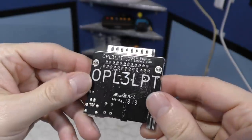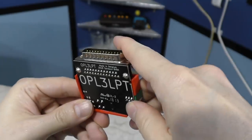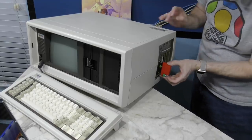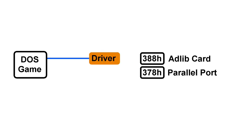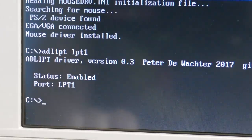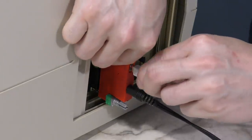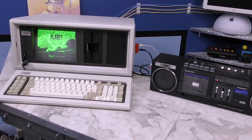I'm also very proud that Planet X3 natively supports the OPL2LPT, which is a modern sound device sold by Certashop — I also sell them in my store for USA customers. These are basically Adlib cards that plug into the parallel port of a regular PC. Normally it requires a driver to work with games, which requires a 386 to function, meaning there's no way to use one of these on an XT or a 286. But since Planet X3 has native support, no driver is required, so you can get Adlib sound working on just about anything with Planet X3.